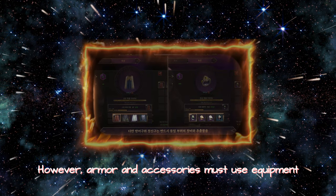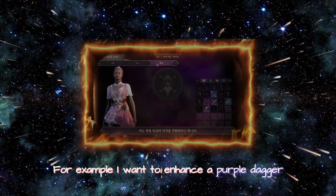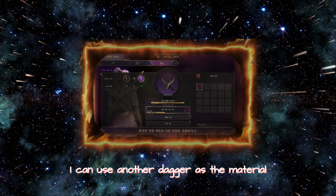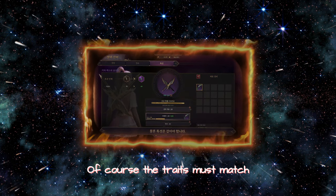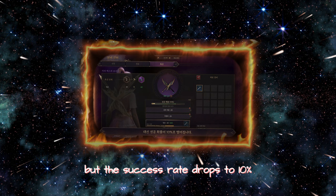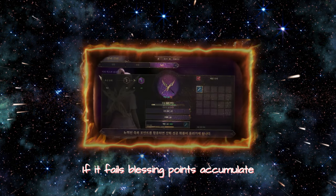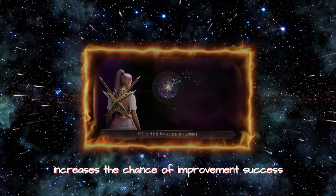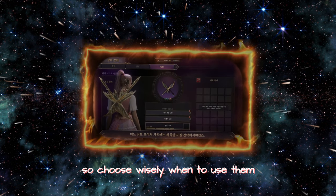However, armor and accessories must use equipment and extracts from the same part. For example, to enhance a purple dagger, you can use another dagger or even a different weapon as material — the traits must match. Blue items can also be used if the equipment is of the same part, but the success rate drops to 10%. If it fails, blessing points accumulate. Using blessing points increases the chance of improvement success, but once used, all points disappear, so choose wisely when to use them.